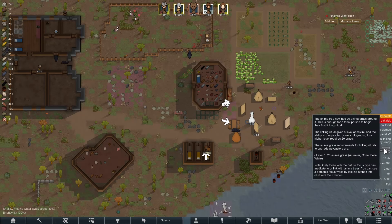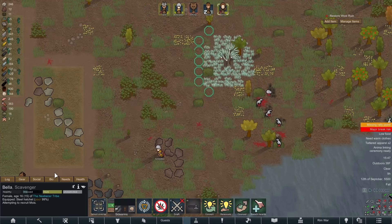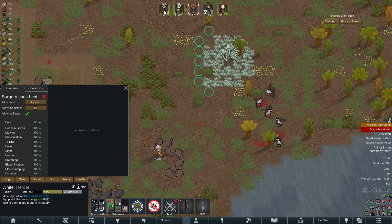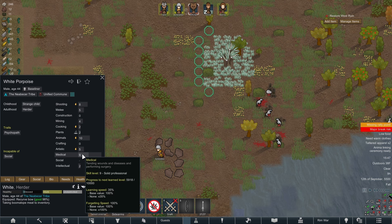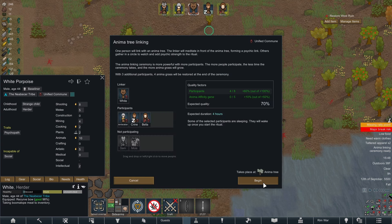Anima tree linking — we have finally gotten that high enough to give psychic powers. Unfortunately, I don't think we can give it to Bella since, even though they're psychically hypersensitive, they aren't technically a tribal. So we're going to have to give it to someone else — whoever is the least injured, which leaves us with White and Krine. I like to make psychic powers related to their skills, so White would end up being probably a medical magic and Krine would probably be more crafting magic. I think we're going to go with White, because frankly we just need medical magic, it seems. I believe the healing one is the protector — yep, it is protector. So White will now officially have protector magic. And we want to try to go up here and get the psychic limb regrowing ability — very useful.